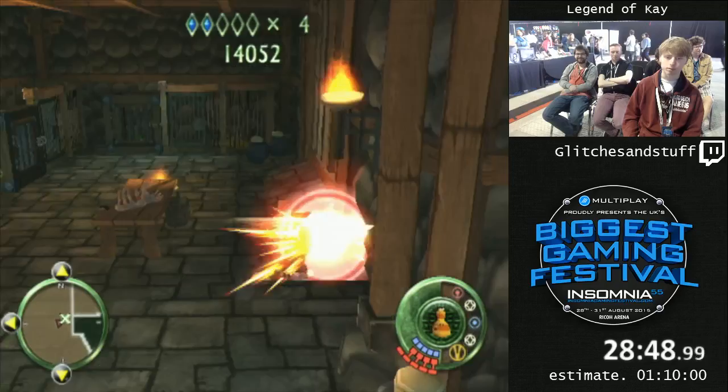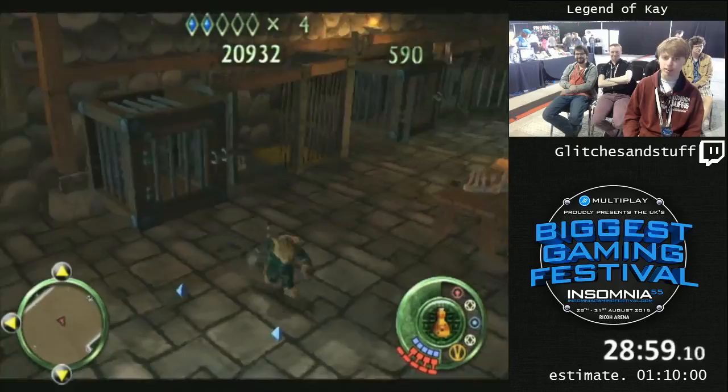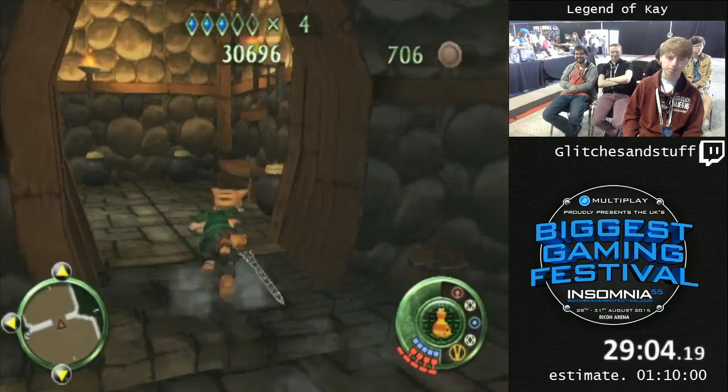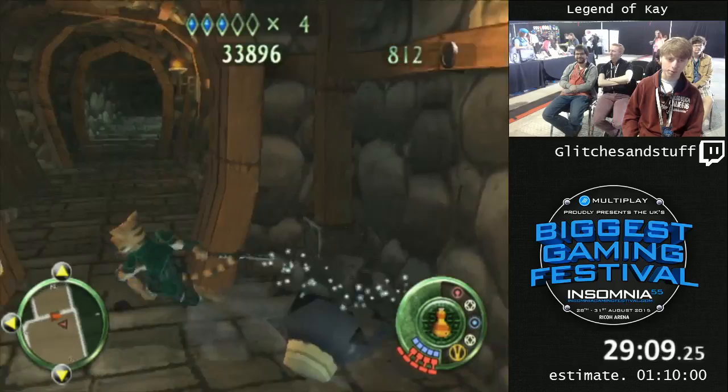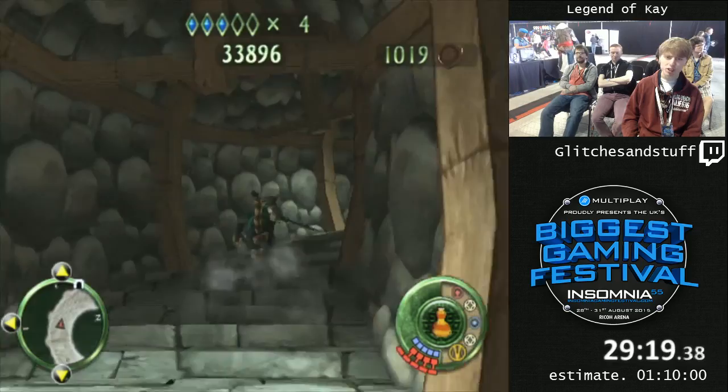This is the second key part. I skipped an elevator section earlier — you might have seen me jumping on walls because the developers decided to put some floor on the walls for some reason, which is great for us. That skips the only fight you actually need to do in this one. This is a short mini dungeon. I've got more coins than I usually do — I usually have about 950 here, but 1019 is fine.